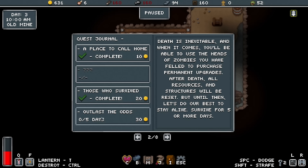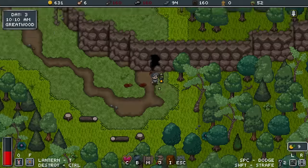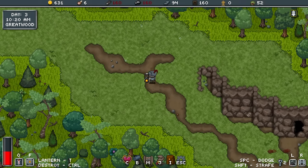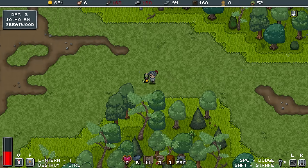Death is inevitable and when it comes, you'll be able to use the heads of zombies you have felled to purchase permanent upgrades. All resources and structures are reset. So if I die I come back in the same world, but all my progress is basically gone and we do it again.